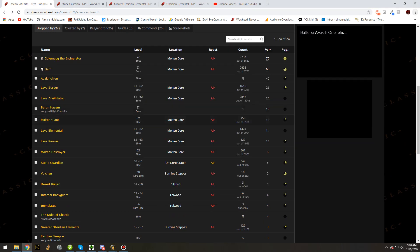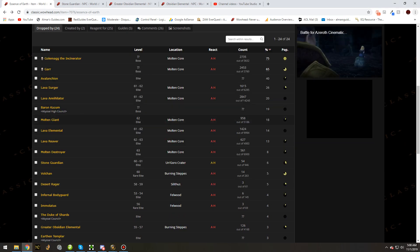For those of you that don't feel like farming Essence of Earth but really need it, don't forget to check the auction house. You can get tons of Essence of Earth from Molten Core drops, as you can see on this page, and that is going to dramatically lower the price of it in the auction house.